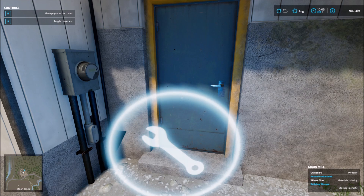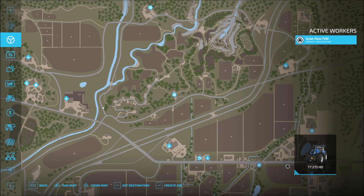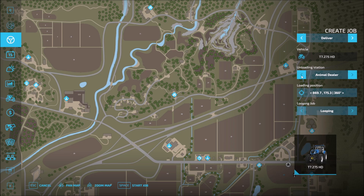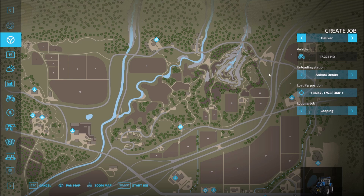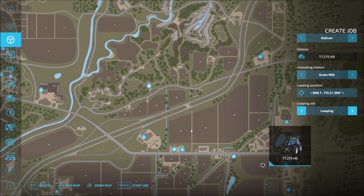Let's get up here with this guy. We're going to open up our AI menu and create a job. We want to deliver to the grain mill. Looping — yes, let's do looping because we're going to have at least two or three loads of this to do right now. Let's see where he is on the field — we're going to have several loads of this. Start job. Let's go ahead and get out of here. He is blocked by an object — looks like he's working through that right now. Nobody should be blocked, so that should clear itself out — and it does.